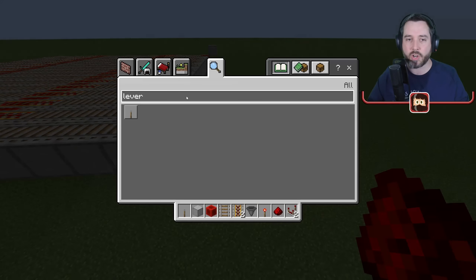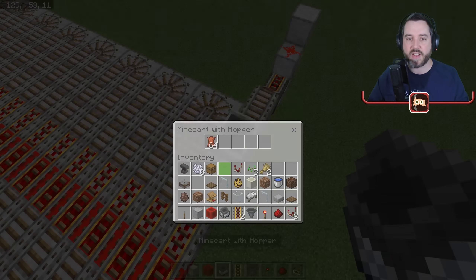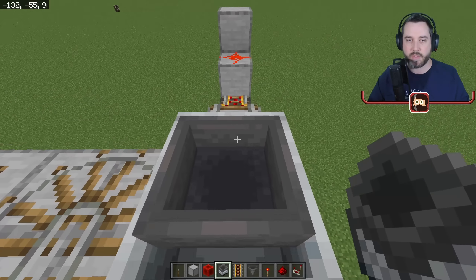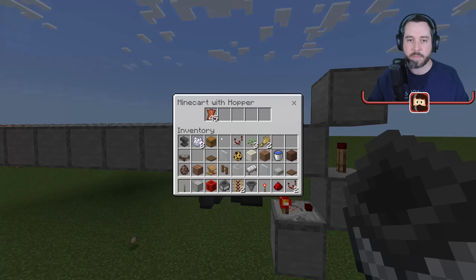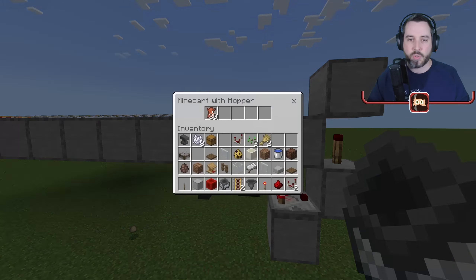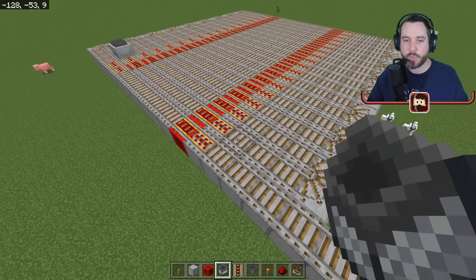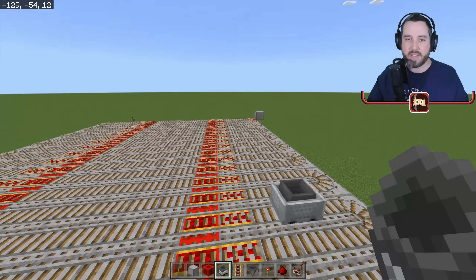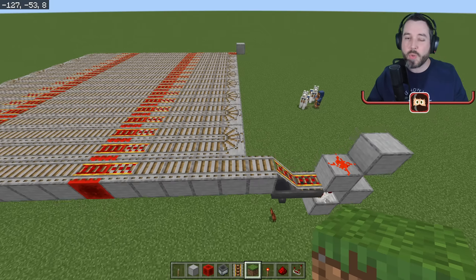Let's see it in action. We'll place a hopper minecart, add a stack of items, and send it. Once it gets to the unloader the system turns off — it's stuck — but the items are coming out. As soon as the hopper empties down to zero, all of this changes and the hopper minecart shoots off, goes back through picking up all the items above it, returns, and drops off again.